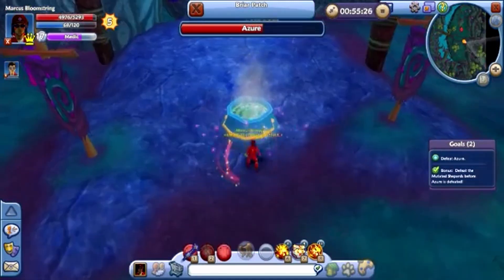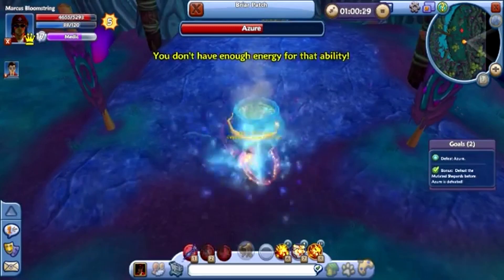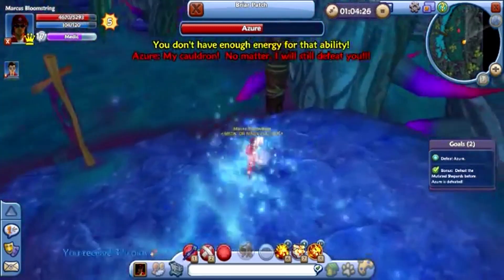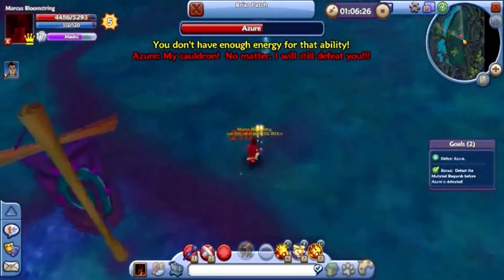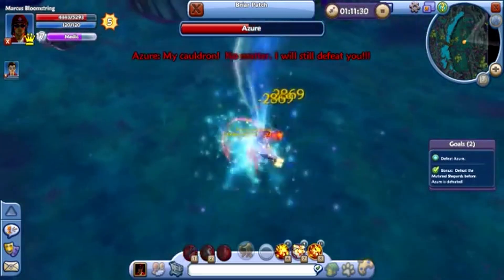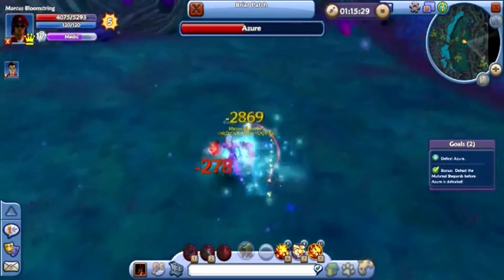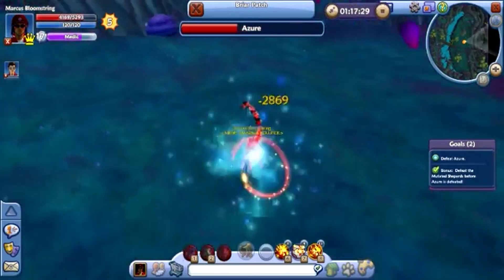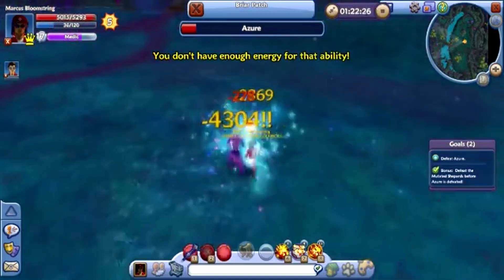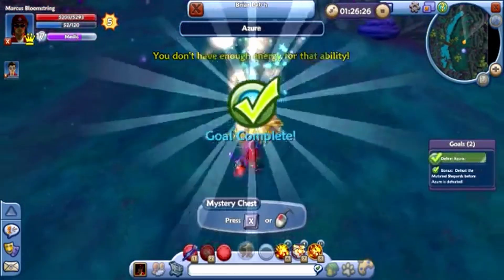So you have to not only take out the add-ons, you have to take out the cauldron that heals the boss. And Azur has unique dialogue for different things you do — when you defeat his shepherds, break the cauldron, or when he gets to half health. I'm kind of a fan of these shorter dungeons because they have more love put into them, and the level of detail in this one is cool. Another thing it gets points for is that Azur shows up in another battle later — not a dungeon, but a battle — making him kind of a recurring character in Free Realms.